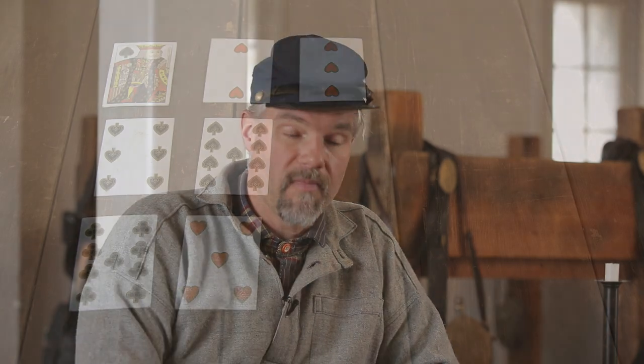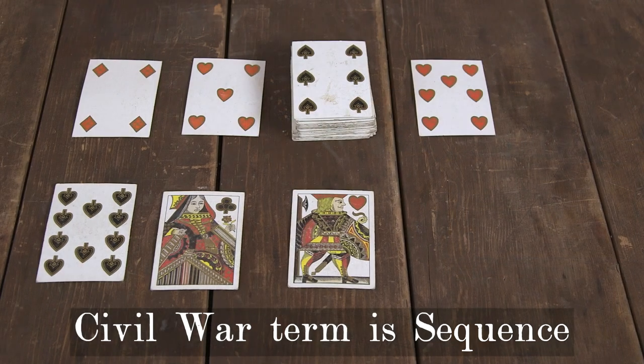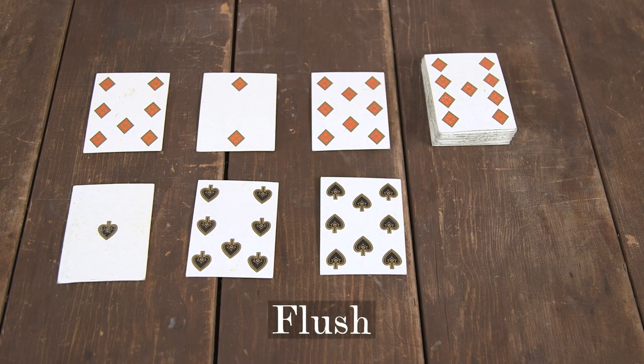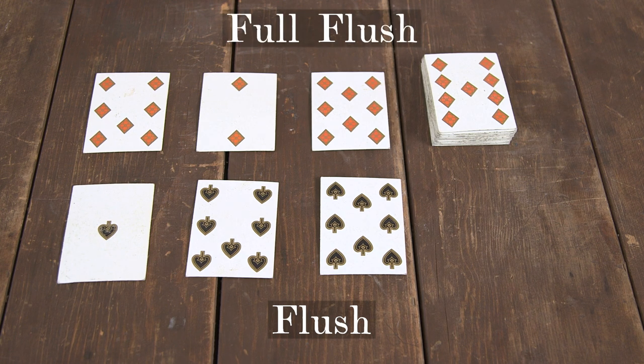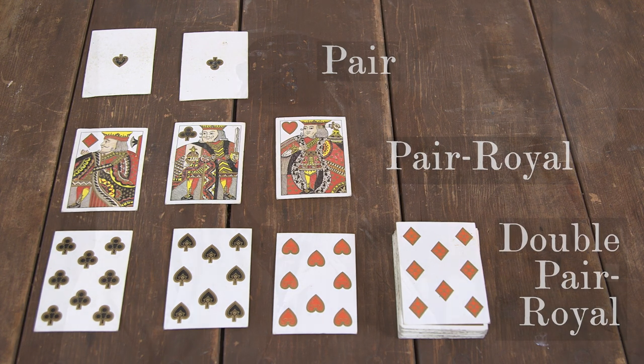When you score after the hand is played, you are looking to make any combination of 15 points. You're looking to make what we would call today a run, which during the Civil War was called a sequence — either three or four cards, so say a two, three, four, or a two, three, four, and five. Ace counts as one, so it goes at the bottom. You can also make a flush, either three cards or four cards — a flush or a full flush. Then there is a pair. Three of a kind during the Civil War was called pair royal, and four of a kind was called double pair royal. Jacks are going to be worthwhile, and we'll talk about them in a little bit.